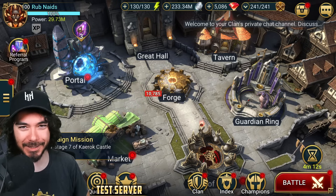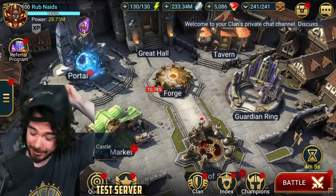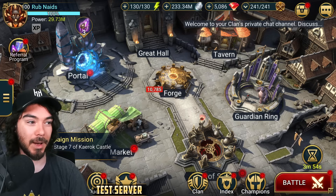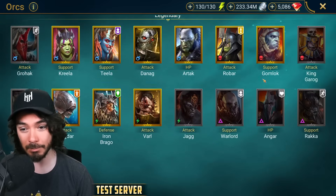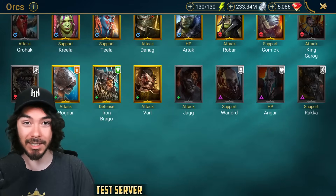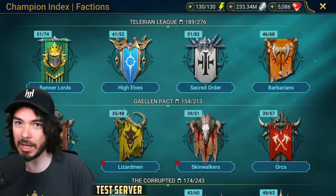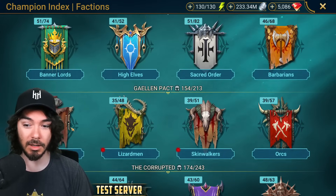Hello everyone, Cap here, welcome back to Cap Raids. Check it out — new look, we can wear it backwards, how cool. We are on the test server, thank you to Plarium as always for letting us on. This patch has been a bit of a weird one — the fusion started and we had Hackmaster Shayek added. Clan Siege drops on the 10th, that's tomorrow. Today we have some new champions being added alongside the rework champions.